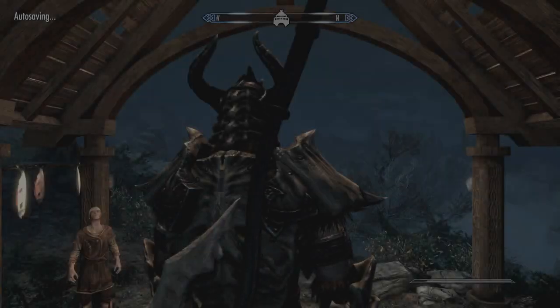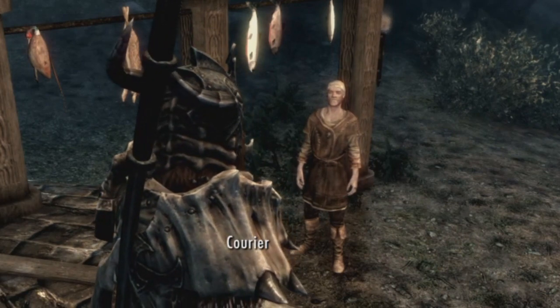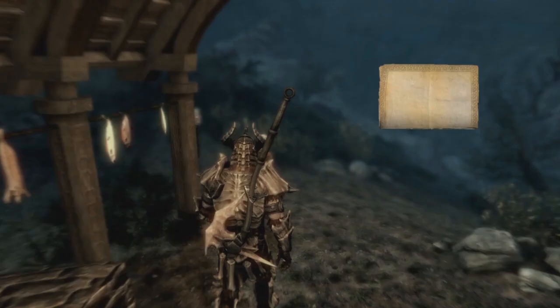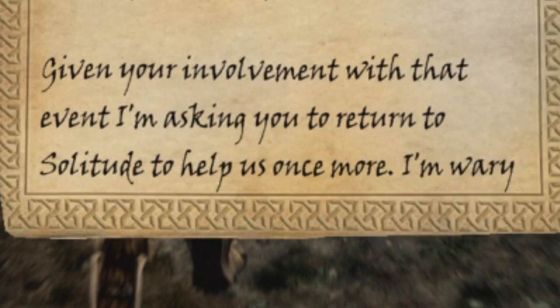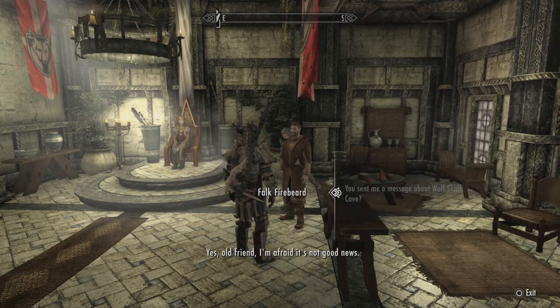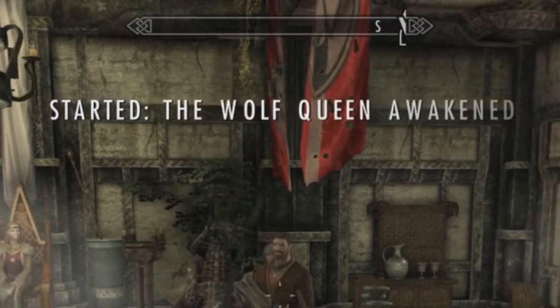To trigger the next part of this chain, level up at least once and wait for a courier. When he shows up, he'll deliver a letter from Falk Firebeard, who is requesting your help once again. Return to Falk, who explains that the spirit of Potema is on the loose and needs to be dealt with. This will start the quest, The Wolf Queen Awakened.